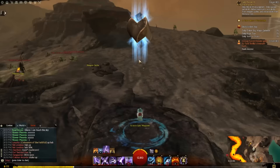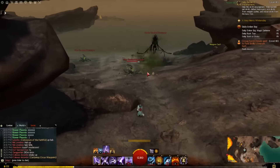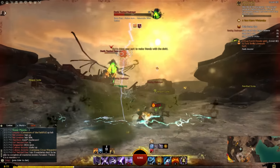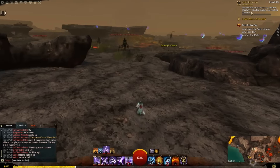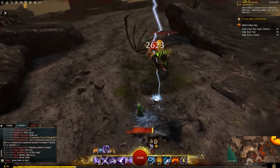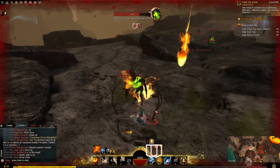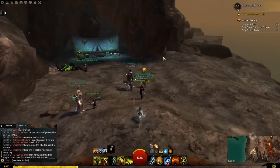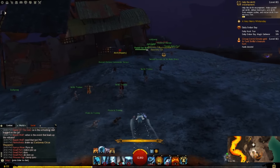Moving on to Ember Bay, your currency here is petrified wood. I feel this is one of the best farming methods because there are a lot of events that reward petrified wood and many petrified stumps across the map. You can get petrified wood from hearts - Ember Bay brought back hearts, unlike Bloodstone Fen. If you complete all the hearts every day you get a bundle of petrified wood, with each bundle giving three petrified wood, for a total of 15 petrified wood from completing all hearts.